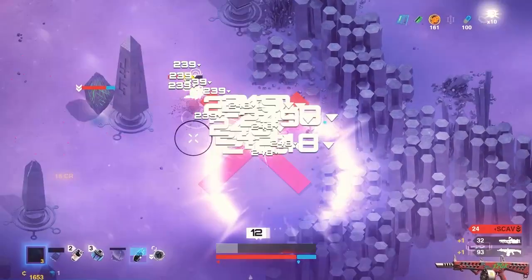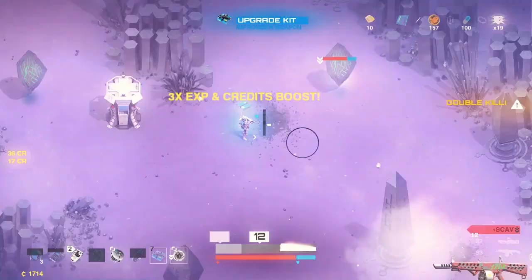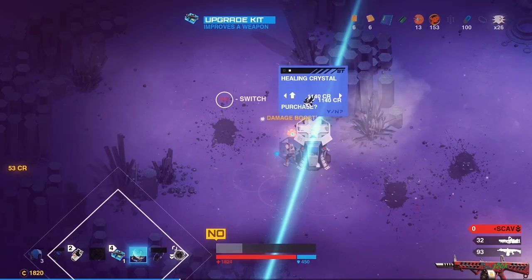And here's the kicker: every time you dash into an enemy with the Riot Shield out, they take a lot of damage, and it stuns them briefly. You can basically stunlock any enemy in the game.